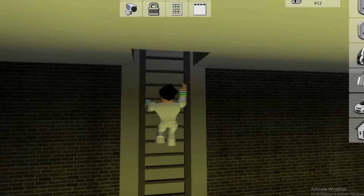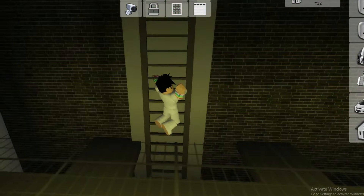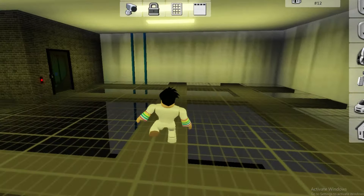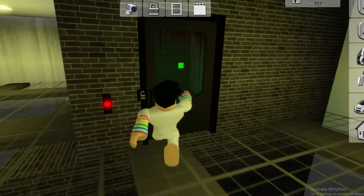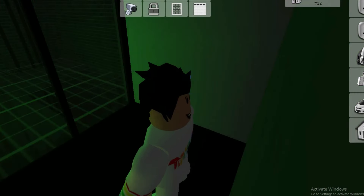You can go from here. If I go in this room, there is an elevator that will take us to the underground floor.